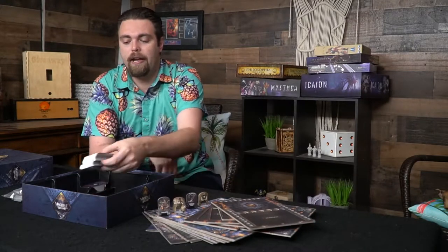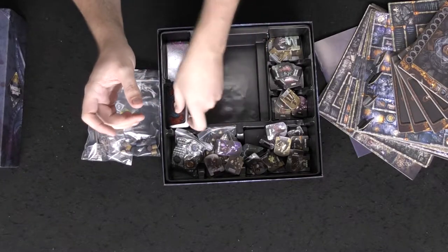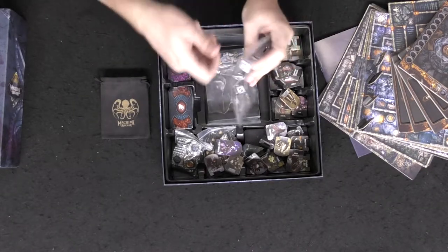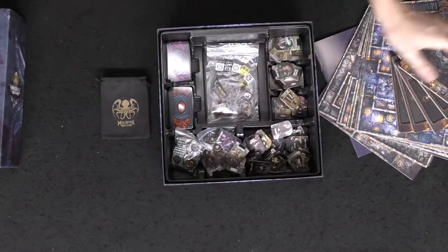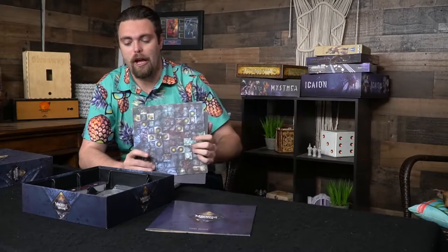There's a ton of other tokens, about as thick as the main boards, and you're going to get a ton of high-quality cards as well — very glossy and nice. They went above and beyond for all of this. The wooden tokens are all nice quality, and the dice are all custom cut etched dice — really, really nice. If you were worried about the quality of Machina Arcana, it's very, very nice. I have a review up so I won't discuss the gameplay too much — link in the description.